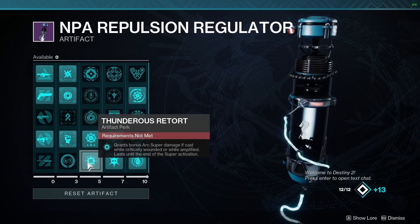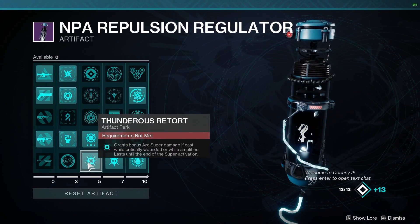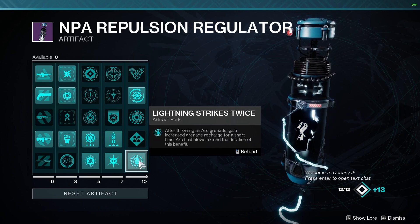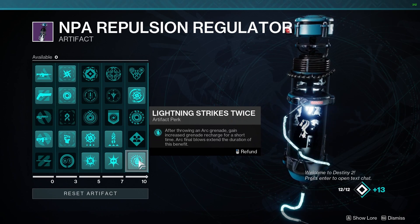Looking at the artifact mods, the important ones are Thunderous Retort — this will make our super deal more damage if cast while we are amplified or critical. Electric Armor will make us take less damage while we are amplified. And 90 Strikes Twice will give us increased grenade recharge for a short time after we throw a grenade.